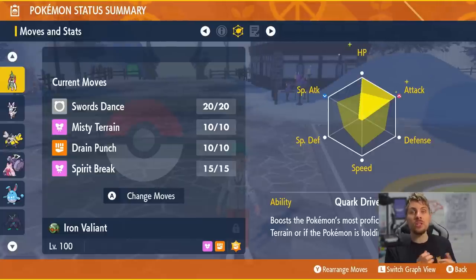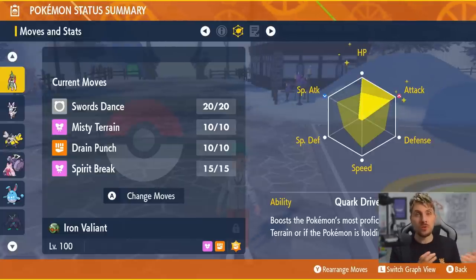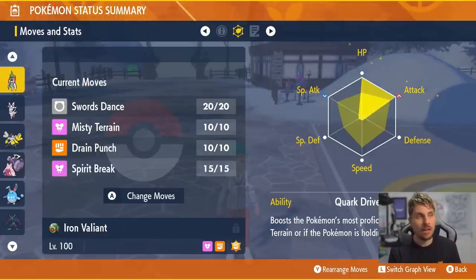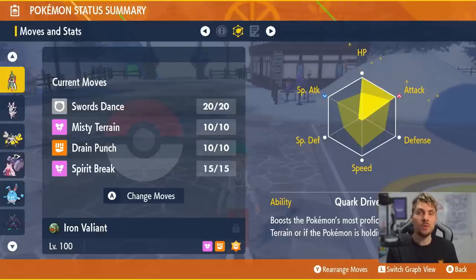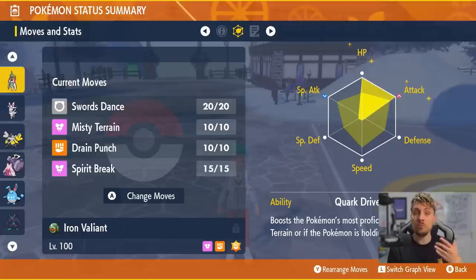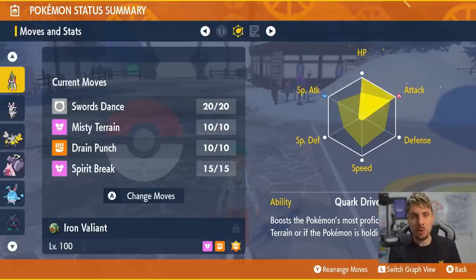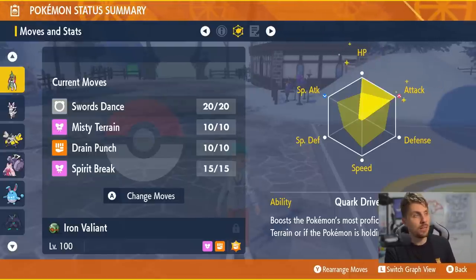The main attacking options are Drain Punch — a means of recovery, so once you've got those Swords Dance boosts up you can hit Drain Punches into Hydreigon for big damage and recover a lot of health — and Spirit Break, which gives you a Fairy-type STAB move that's great against Hydreigon specifically since it's predominantly a special attacker. Spirit Break also reduces the opposing raid boss's Special Attack by one stage each use, and has the added bonus of being effective through the shield generated by the Tera Raid boss.